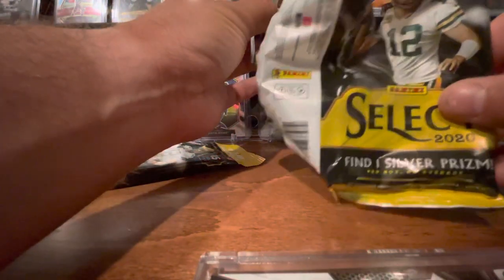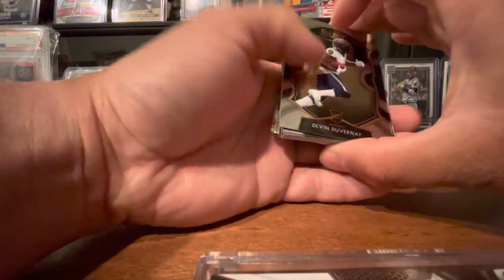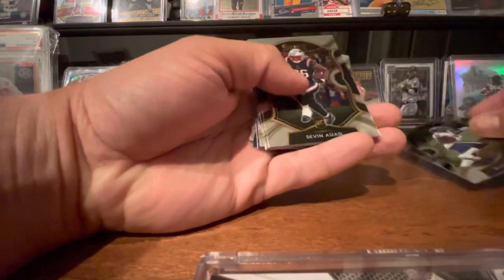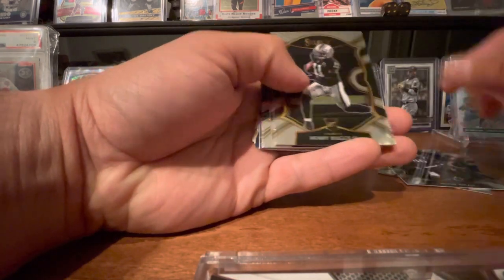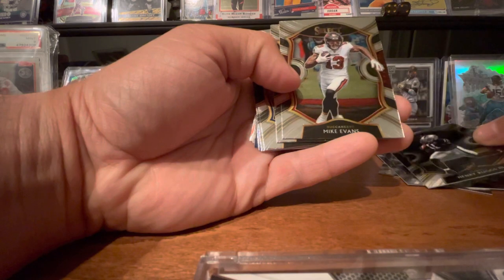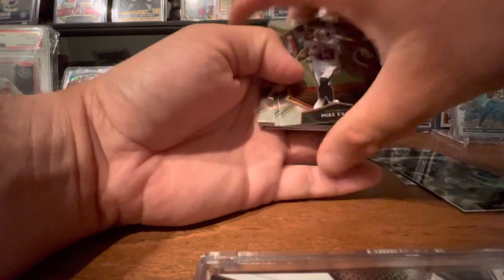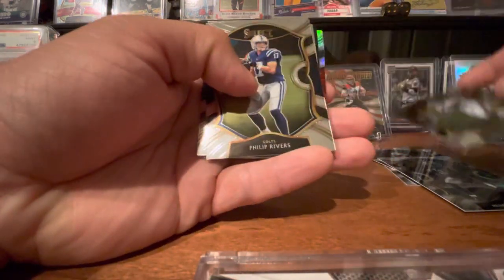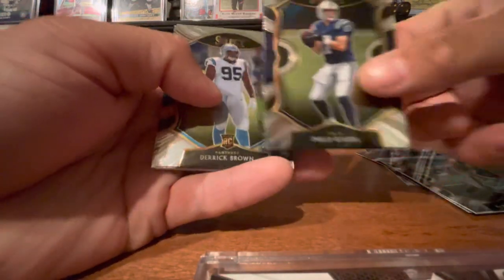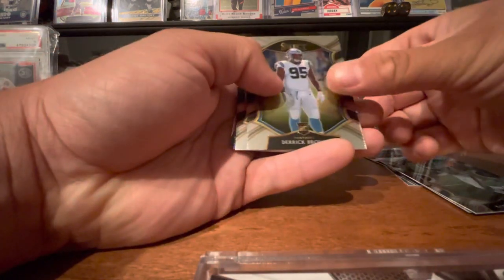I do see a silver in there — every pack is guaranteed one silver prism. First off the bat, we got Devin Duvernay, rookie. I'm going to set that to the side. Devin Asiayi for the Patriots. Henry Ruggs, rookie. Got a Mike Evans — that's going to be our base non-rookie. I got a Keyshawn Vaughn rookie. Philip Rivers — definitely not a rookie, but still a cool card. It's weird to see him in the Colts uniform.